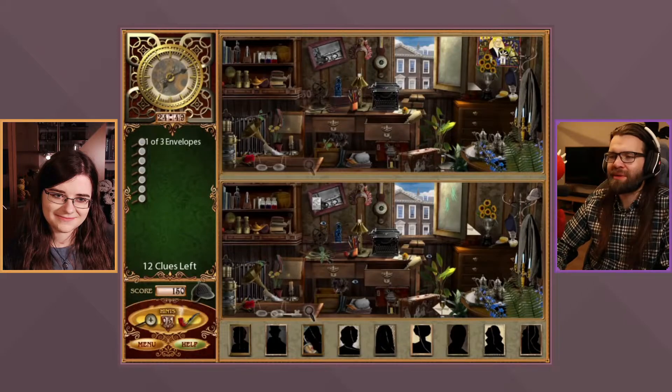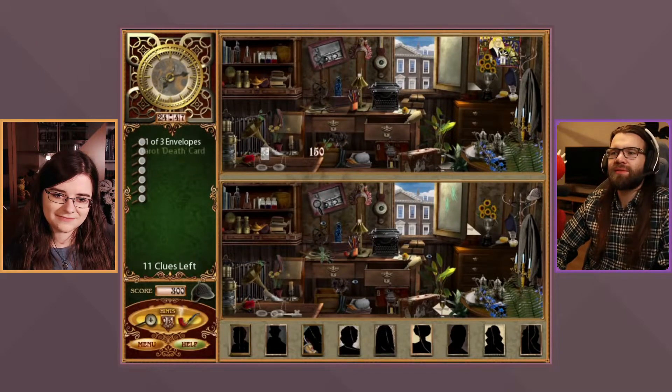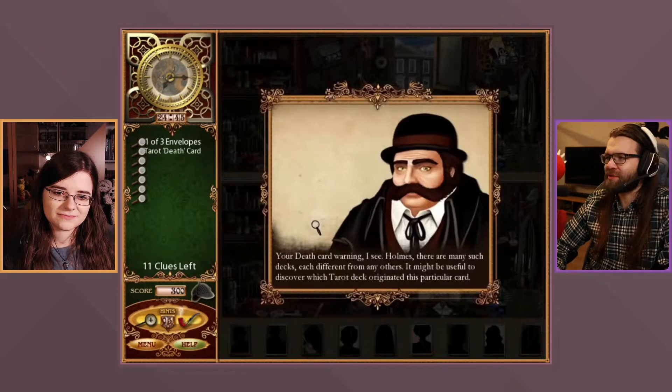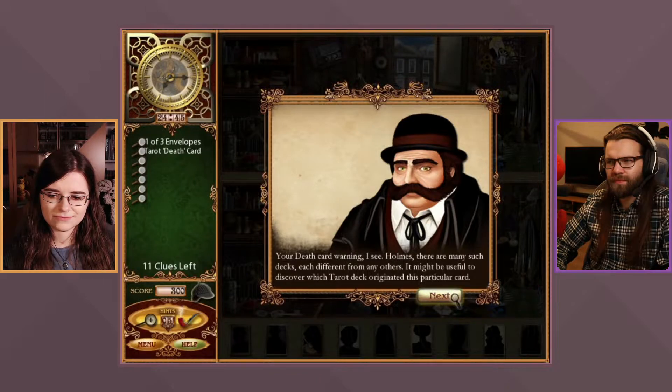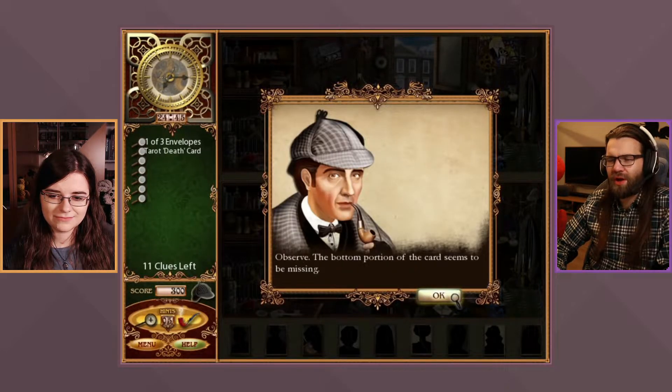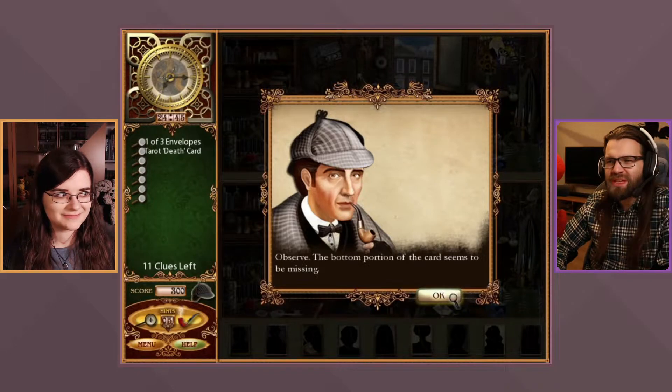They grab the magnifying glass and start investigating. Usually they find items first before doing comparisons, but this time the comparison starts immediately. Sherlock notes there are many different tarot decks and it might be useful to discover which deck this particular Death Card originated from.